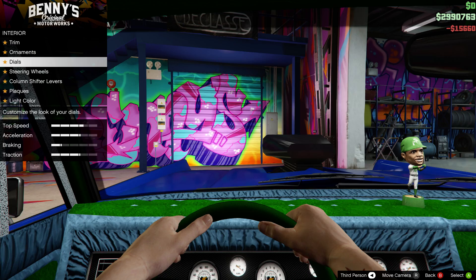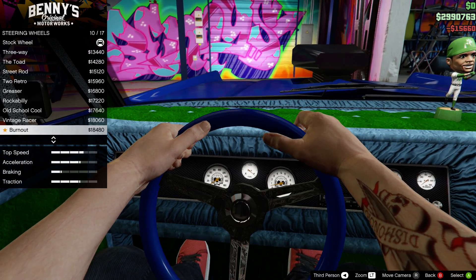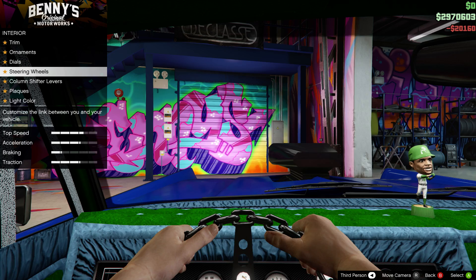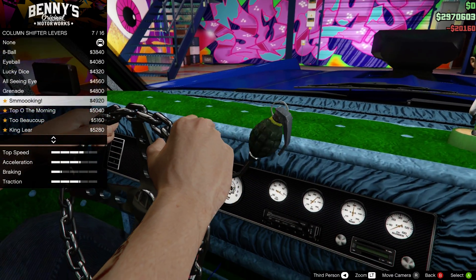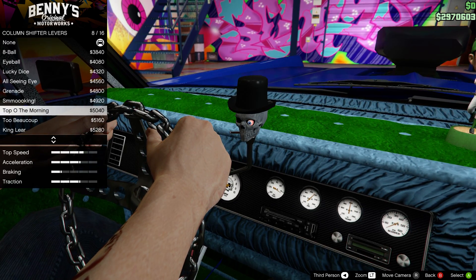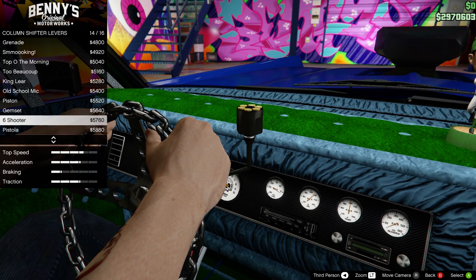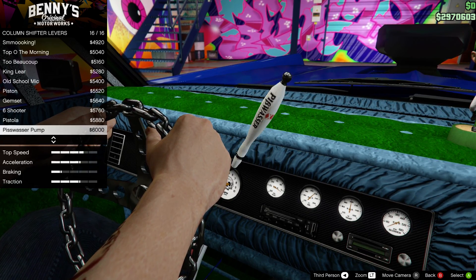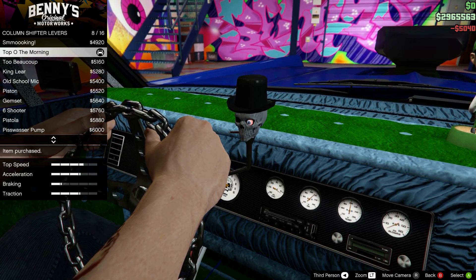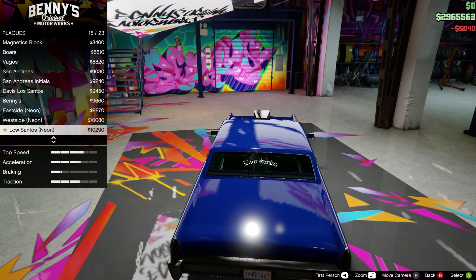I think I'll put the skull dials in here — I've already spent a million dollars on this car. Chain steering wheel, there we go. For the shifter I'm not sure which one I want. I think I'll put the Top of the Morning one in here. For plaques, I always go for a neon plaque.